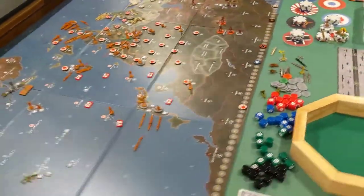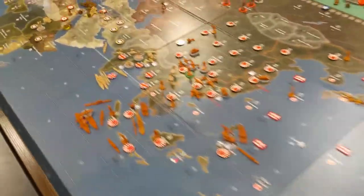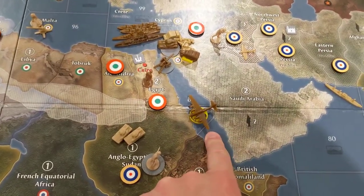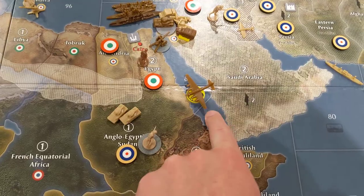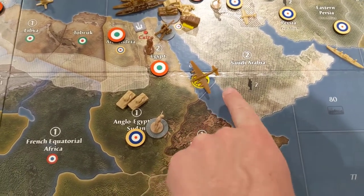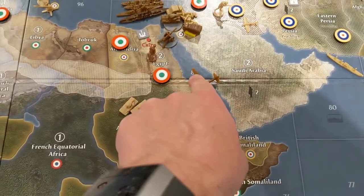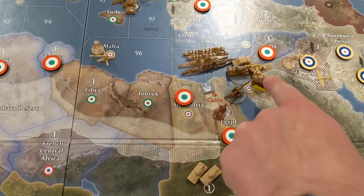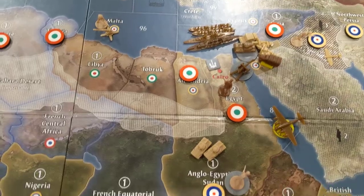I've already made my combat moves and they're over here. I had to recut this video because I realized I wasn't recording. There was an English transport here — one of my followers suggested coming down and taking that out, so I did that. Then I did the amphibious assault from Egypt into Transjordan, leaving one guy behind as a blocker.